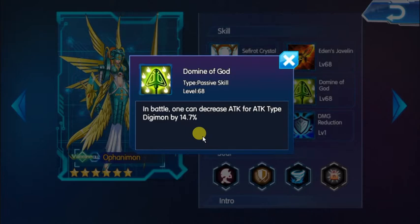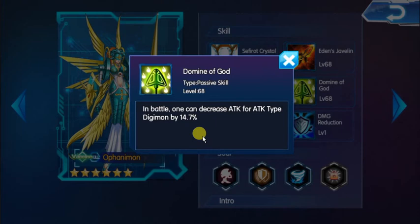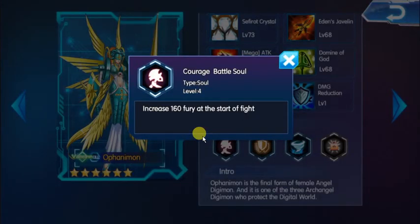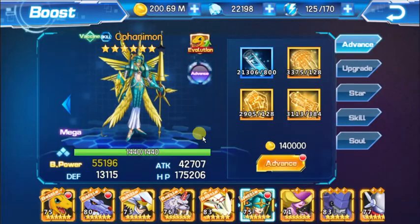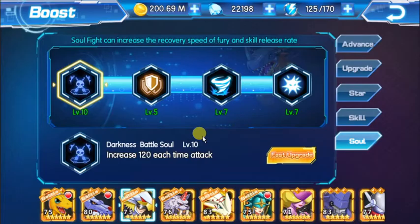The ultimate skill has a 30% chance to increase attack and defense and a 30% chance to control the enemy — pretty nice. Her passive, Dominion of God, can decrease attack for attack-type Gabumon by 14.7% in battle. That's why people say Funnymon is really strong against attack-type Gabumon — it's because of this skill.